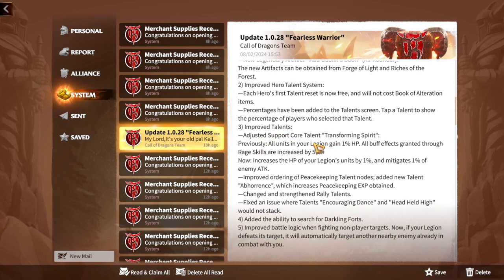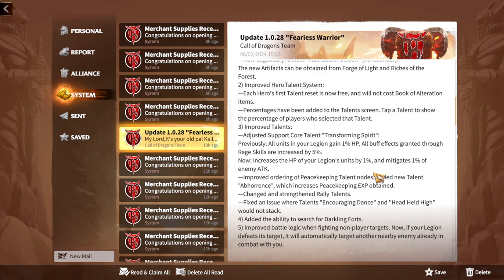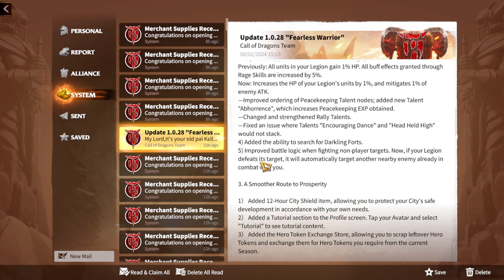The most important talent change is that resetting talents is now free — perfect. The Support Core talent Transforming Spirit has been adjusted: previously it gave all units in your legion 1% HP and increased all buff effects granted through rage skills by 5%. Now it increases legion unit HP by 1% and mitigates 1% of enemy attack. I think it got weaker, but I may be wrong. They also improved the ordering of peacekeeping talent nodes and added a new talent called Abhorrence, which increases peacekeeping XP obtained.